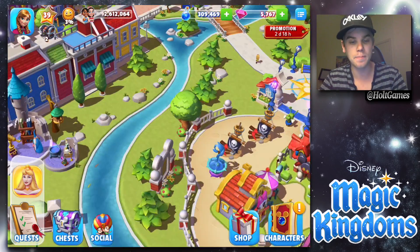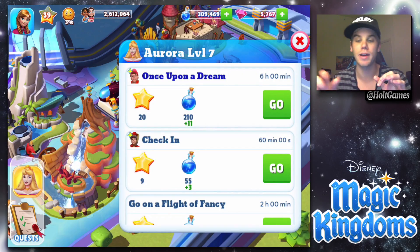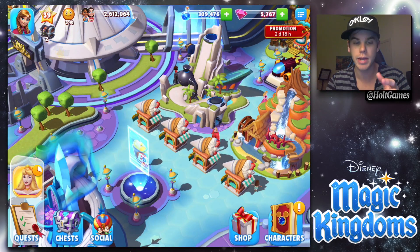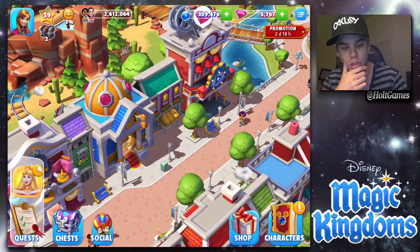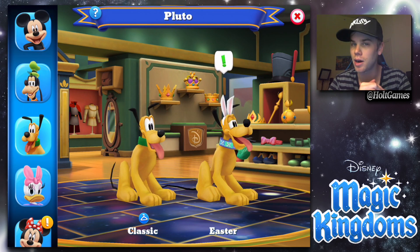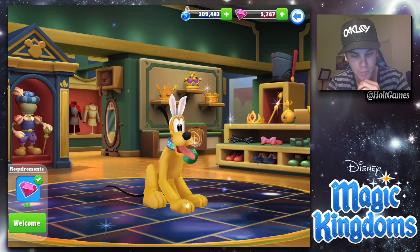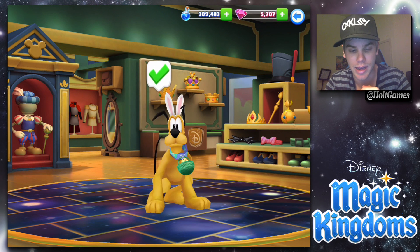We're in the Easter spirit, so we should buy something. But first, we need to send Aurora off to dance with her prince — we've had this quest for so long. Once they meet up we'll end it. As for the Easter costume, we did Mickey yesterday. I kind of feel like Pluto will be the best choice since I already bought the bunny ears stand.